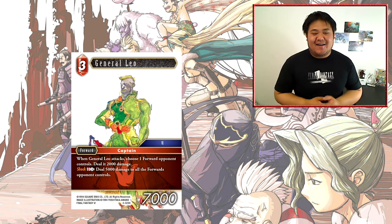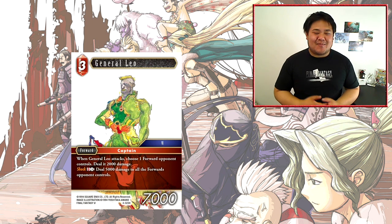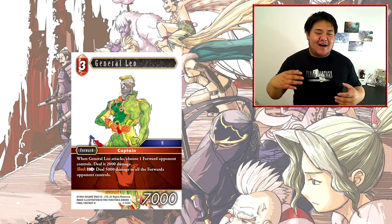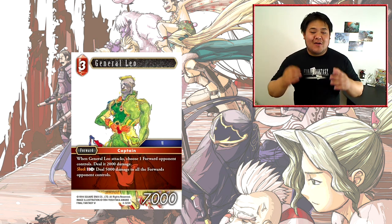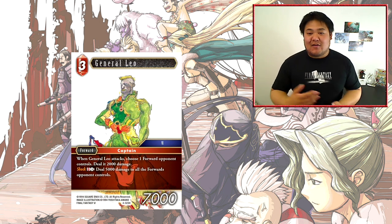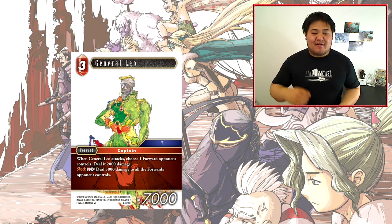Next card is General Leo. It's a 3-CP 7000 power forward — a lot of the Final Fantasy 6 characters in Fire seem to be 7k forwards. When General Leo attacks, choose one forward your opponent controls and deal 2000 damage. That's pretty underwhelming — 2000 damage is not much. It's a pretty underwhelming amount; yes it allows him to trade against 9ks, but at 7000 he's going to be stopped by 8ks. Potentially better if combo'd with Cyan giving him Brave, though that's really Cyan's ability not General Leo's.